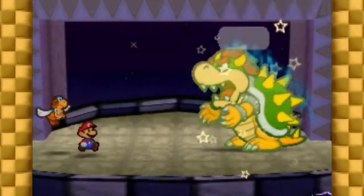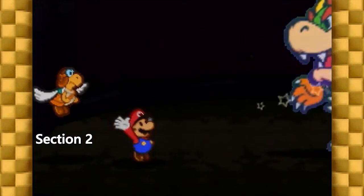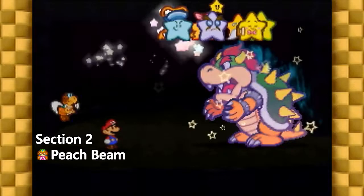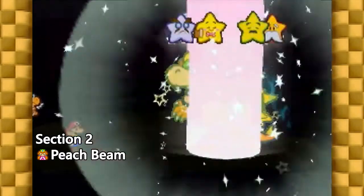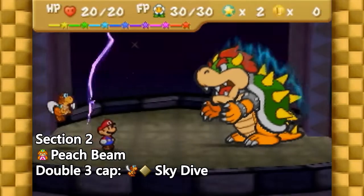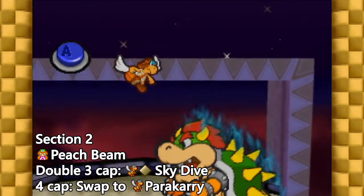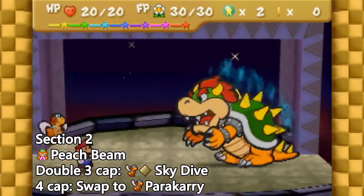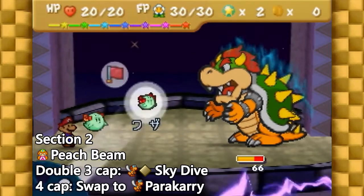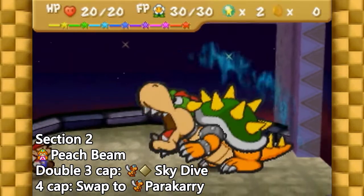Once the fight with Kamikoopa is complete and Bowser's second phase begins, we begin section 2, which is only the first turn. What you do will depend on the caps you got in section 1. With Mario, always use your newly upgraded Peach Beam. With your partner, if you were double 3-capped and swapped to Paracarry in the first phase, you're going to want to do a skydive to deal the 3 HP of damage you're missing. If you got a 4-cap, you can simply swap to Paracarry. Bowser will then either give you fire, claw, or stomp, which you should block. At this point, everything will be synced up — Bowser will have 66 HP left, and the second section is done.